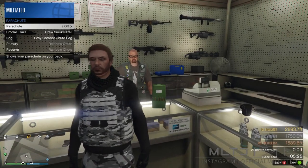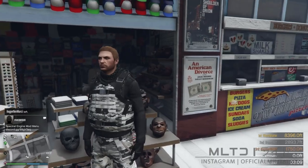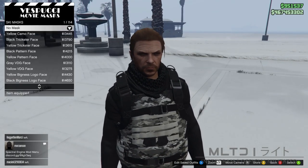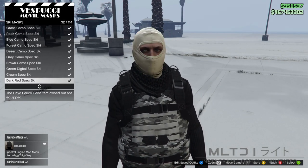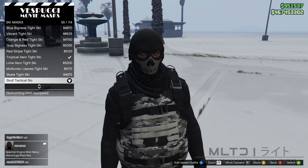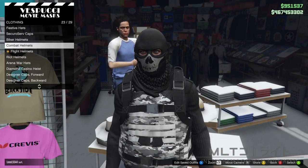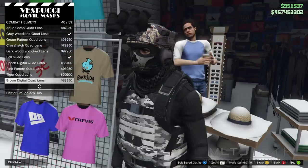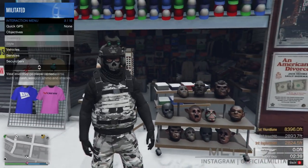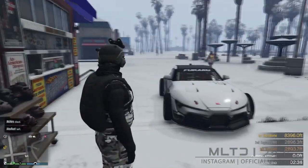To equip it, open interaction menu, go into style and parachute and make sure it's set to on — for this outfit I recommend a black combat shoe bag. That is all we need in Ammu-Nation so we're now going to head down to the mask store once again. Go into the ski mask category and purchase the skull tactical ski. If you prefer you can use a camo mask instead. In hats we're going to go back into combat helmets and purchase the black dual lens — you can also use the quad lens or the advanced helmet instead. If your night vision is down, just hold right on the d-pad to put it up or make sure your helmet visor is set to up in your interaction menu.